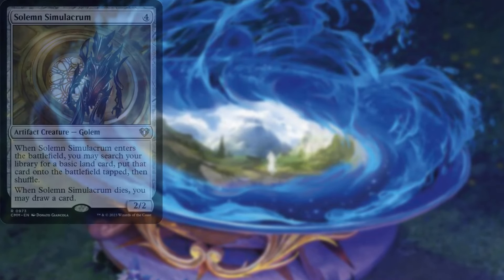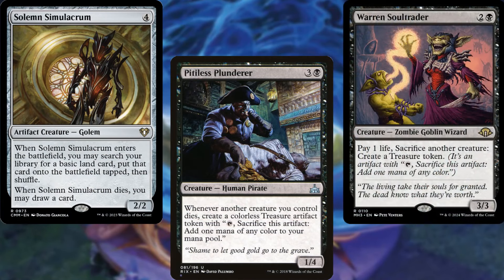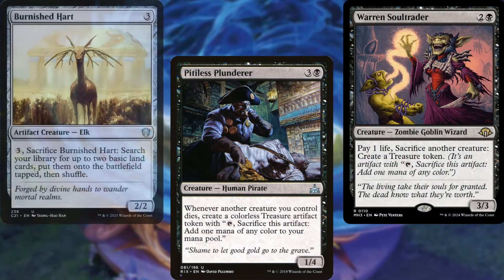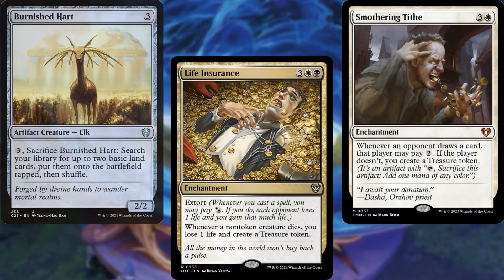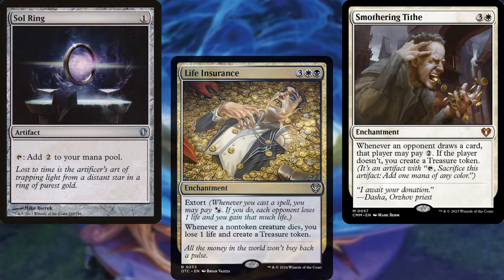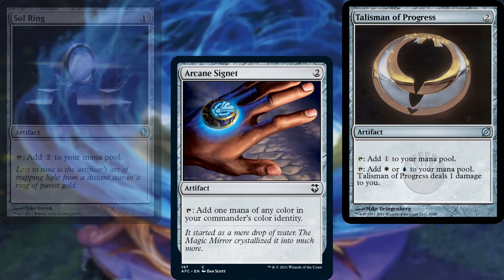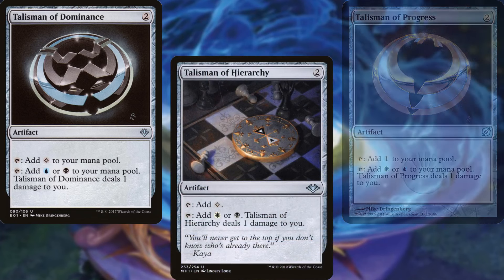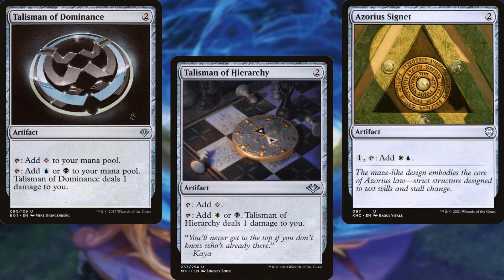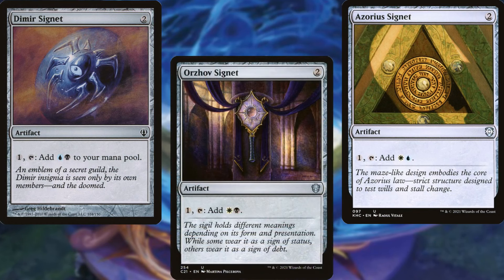For mana ramp, we're running Solemn Simulacrum, Pitiless Plunderer, Warren Soul Trader, Burnished Hart, Life Insurance, Smothering Tithe, Sol Ring, Arcane Signet, Talisman of Progress, Talisman of Dominance, Talisman of Hierarchy, Azorius Signet, Dimir Signet, and Orzhov Signet. Lots of on-theme spells as well as banner rocks.